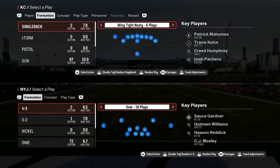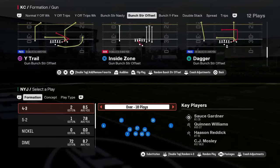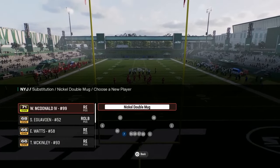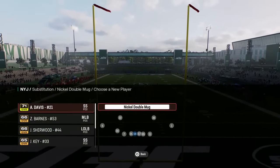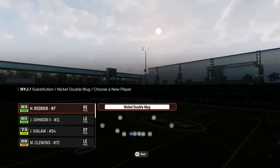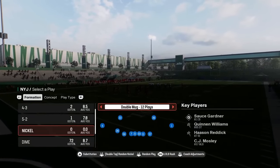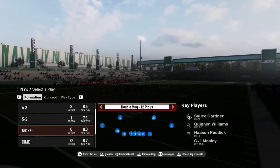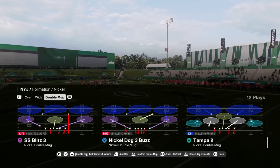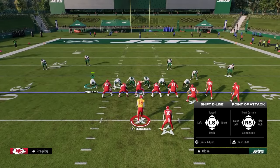Now let's get into the Nickel Double Mug. The Two-Four Double Mug can be found in the Raiders and Panthers playbooks. A lot of people say the Nickel Double Mug is slightly more effective because you have a Strong Safety Inside/Free Safety Inside package that creates different coverages more advantageous to a single-high safety look.